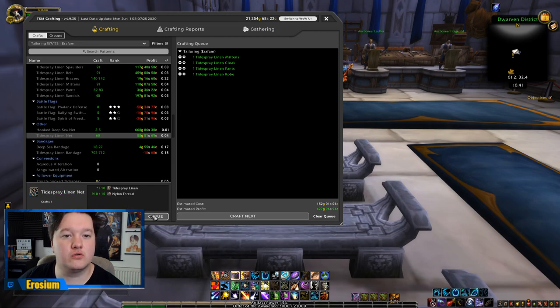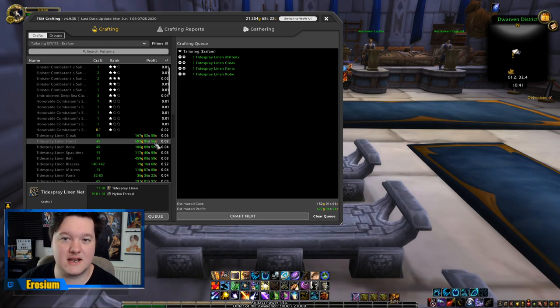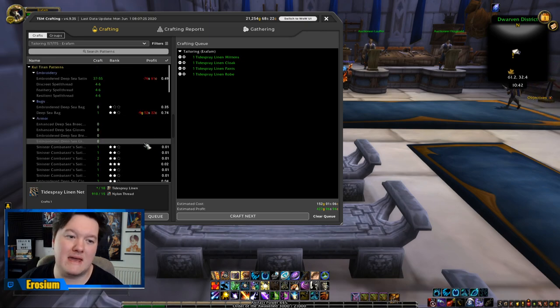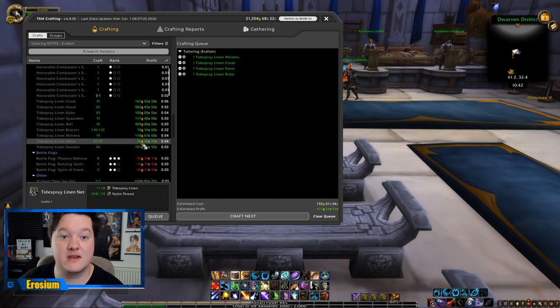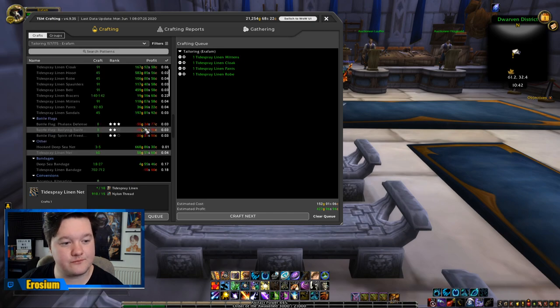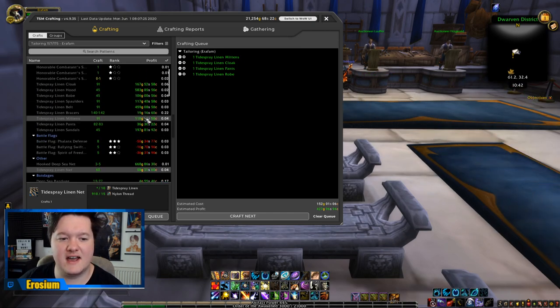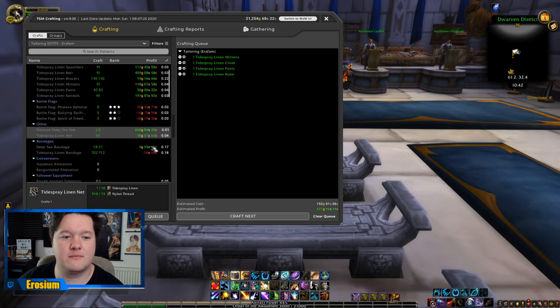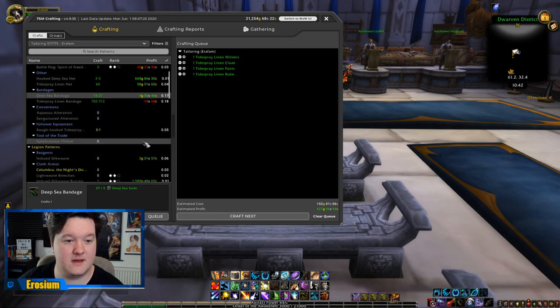There is also a little trick called the Tidespray Shuffle — it's definitely worth a Google or YouTube search for that; I believe Samodan plays made that video. It's a trick you can use to get Expulsome and do other related tasks, which is quite helpful. But I'd say that's more of an advanced technique, and since this is more of a beginner video, stick to just the very basics.